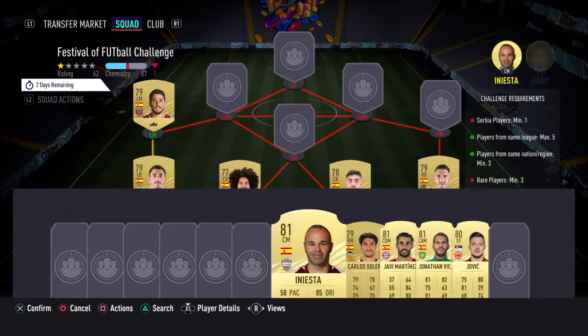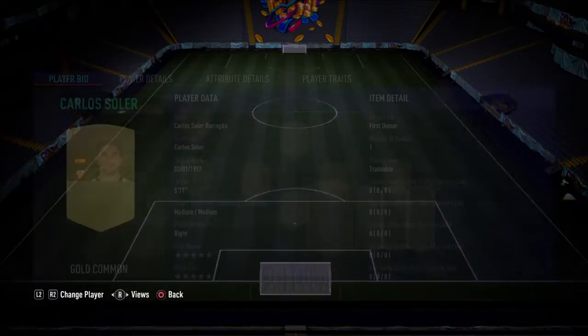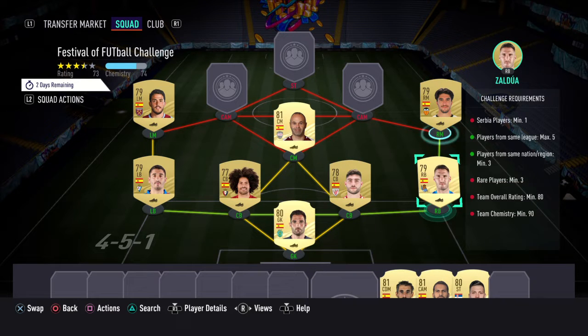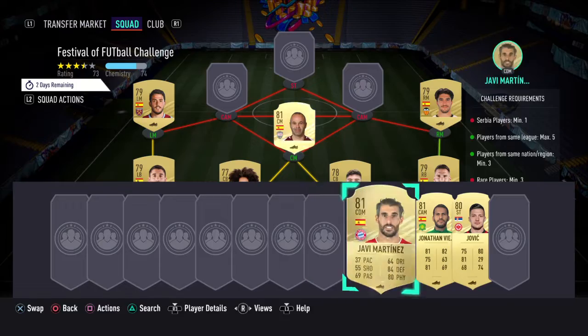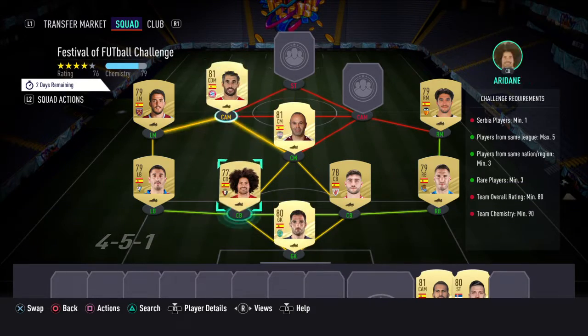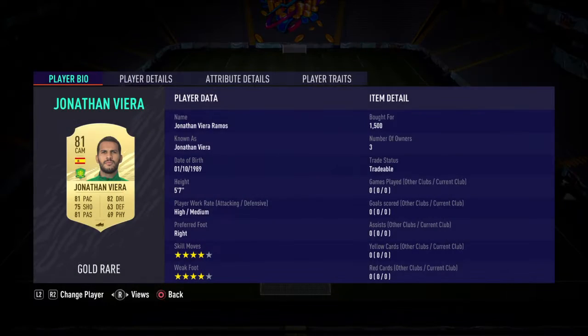Centre-mid we've gone with Iniesta. Right mid we've got Carlos Soye, who is tradable - first owner, but he costs around 800-900 coins. Left CAM we've gone with Javi Martinez, as he puts Jovic on chem. And then to finish off, right CAM we've got Jonathan Vieira.